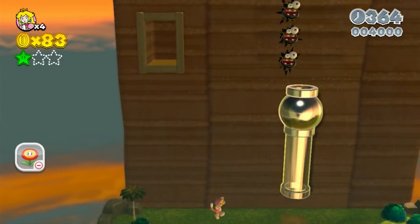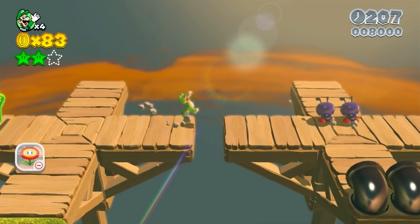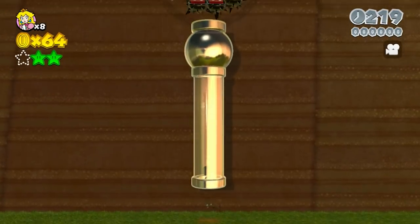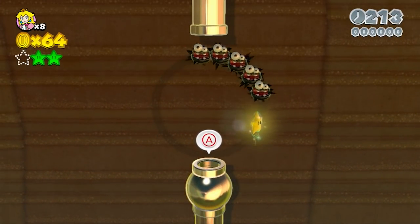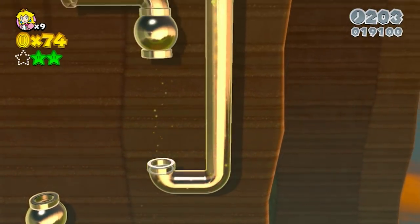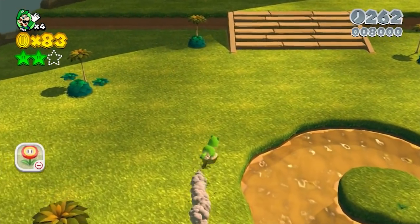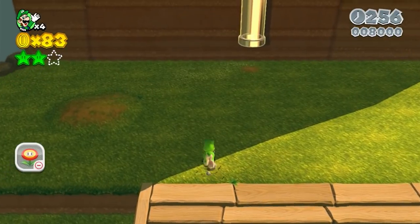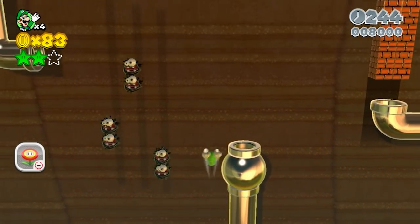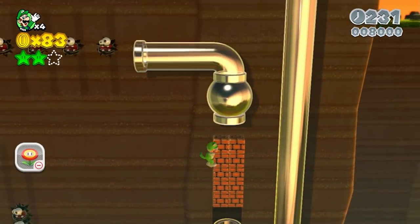5-4 has two easy green stars and one impossible one. The main challenge lies in just clearing the level — the clear pipe/cannon section is where difficulty comes in. The intended way uses cannons to blast through an invincibility star, fuzzies, and bricks. The bricks would give 10 points each. The solution: use Luigi for his jump height, use the catsuit to climb on top of the first cannon, climb then jump then dive back onto the wall to reach the second cannon, then climb sideways and jump around the bricks to enter the last clear pipe.